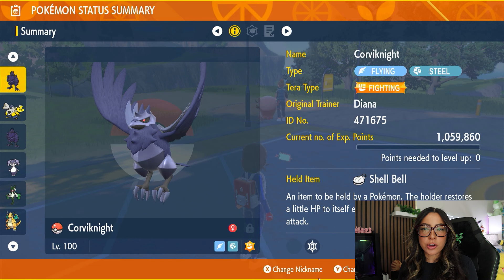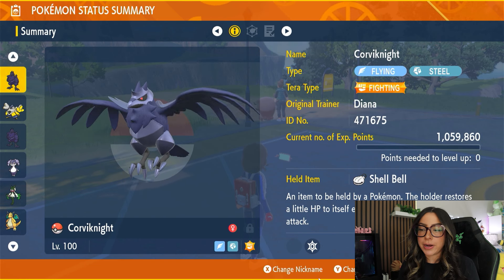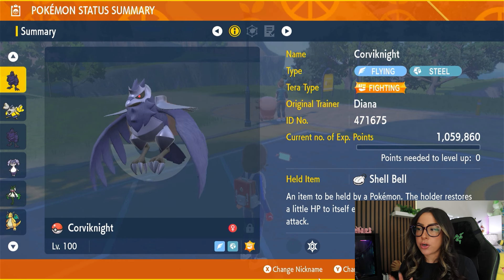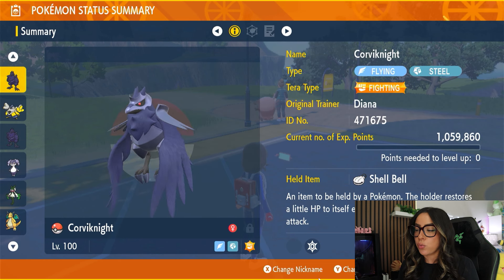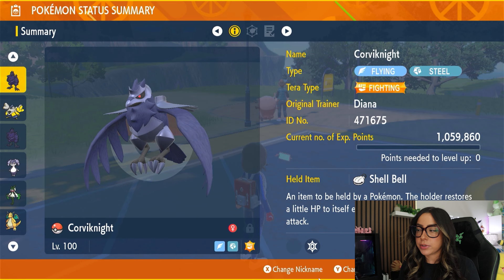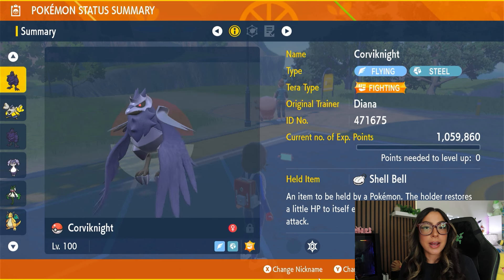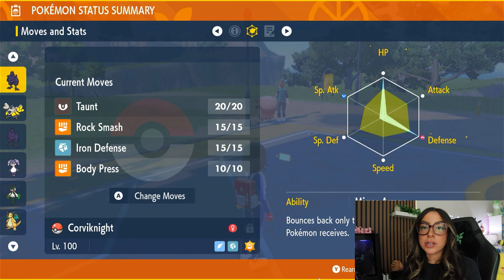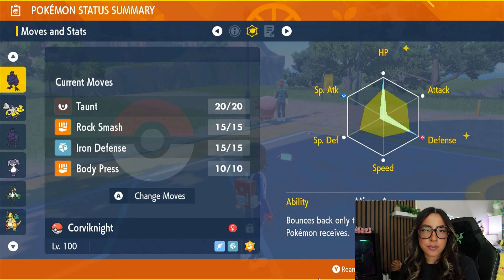The good news is we're going to be using a Pokemon that I've used for multiple raids at this point and I shared in my original counter video, which is Corviknight. You of course want your Corviknight to be level 100. Corviknight is normally a Flying and Steel type Pokemon, and for this Terra raid, you do want it to have the Fighting Terra type. For its held item, you are going to want to give it the Shell Bell just so that it can get HP recovery every time it uses a damage dealing move. And it is going to have the ability Mirror Armor, which means that if it gets any of its stats lowered, it actually bounces back those same negative effects to whatever Pokemon lowered its stats.